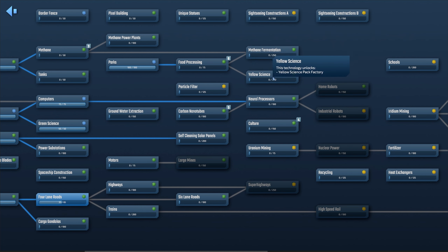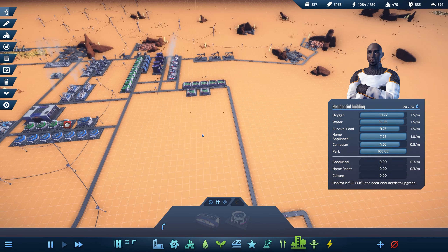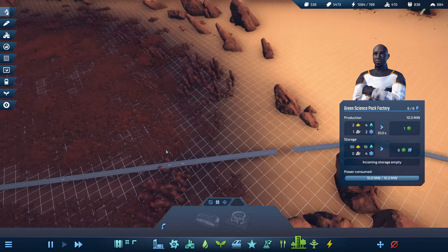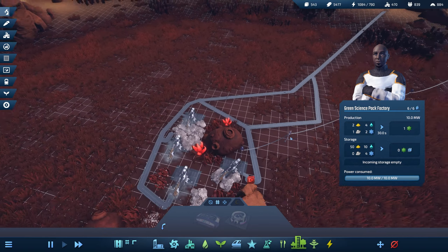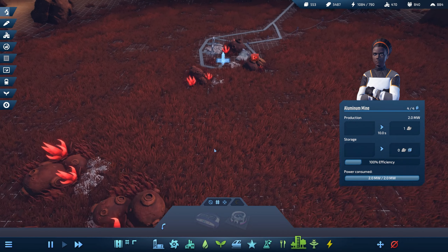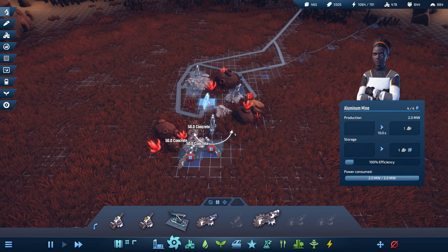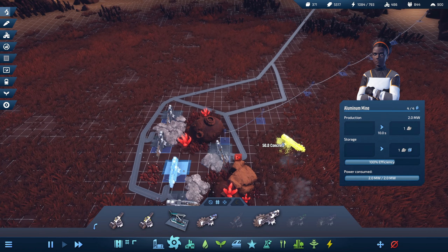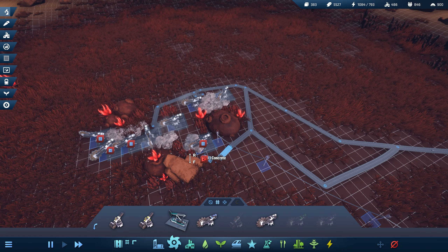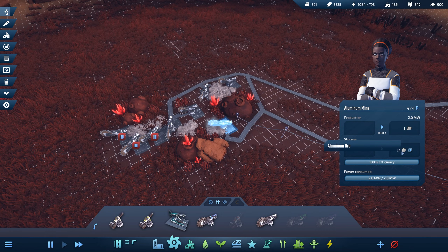We should be good to let the game run a little bit longer. We have a bunch of aluminum on its way — but this should be going all the time, right? Guess not — we might need to add some more aluminum mines down here. Is this one stuck? This one's not working either. There we go — hopefully that sends them out. He had a ton in storage.